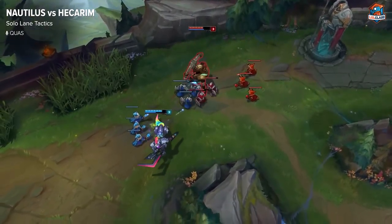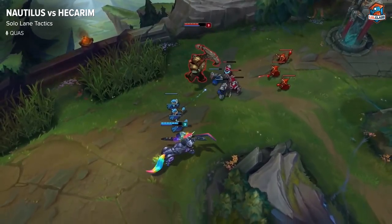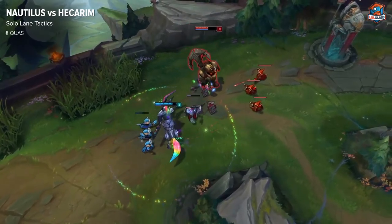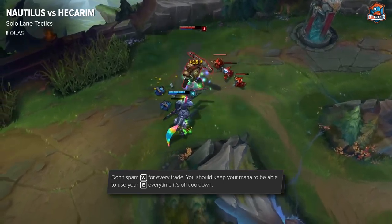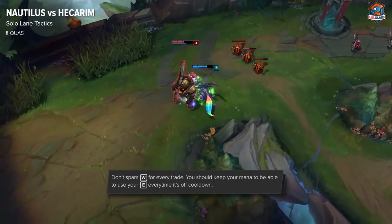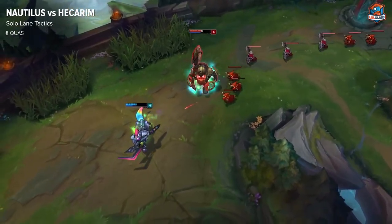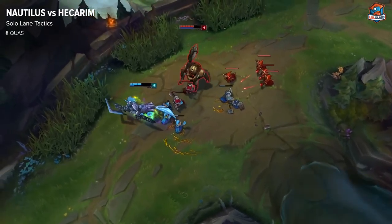Levels 3 to 4 you want to be doing pretty much the same thing. Your Riptide is going to be doing a good amount of damage, so you're going to be playing around that and saving your Q in case you get ganked. Try not to use your W since it's not very mana efficient — it will protect you from too much damage but it won't do as much as well. You want to generally just be saving mana to use E every time.